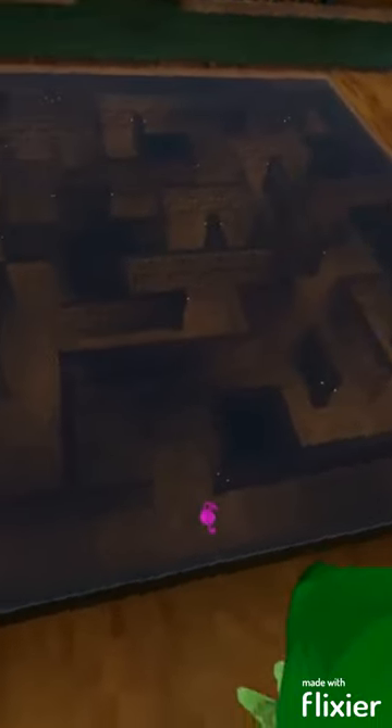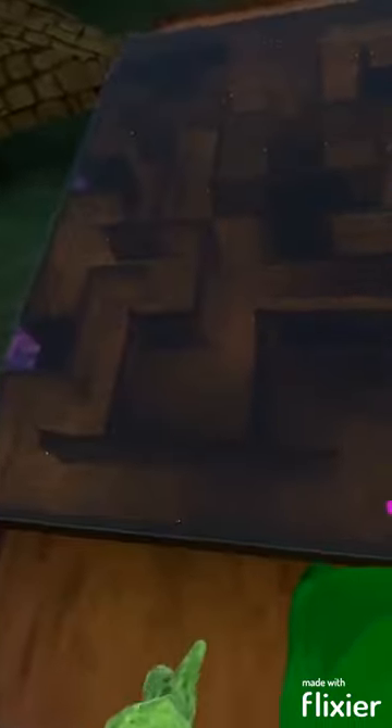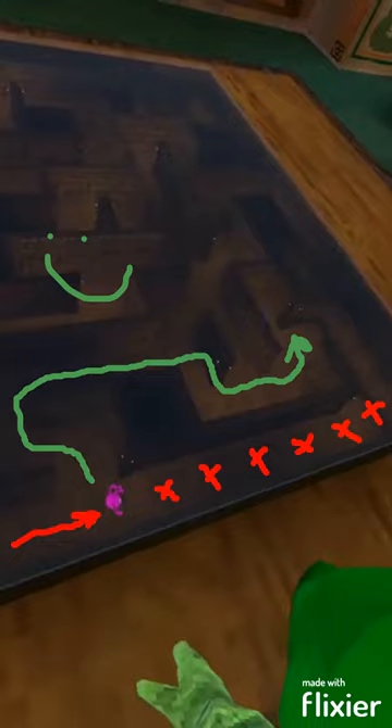But sadly, there's one problem. As you can see, the pink monster is stuck, blocking the hallway completely and keeping me from making it to the blue monster. But lucky for me, with a little bit of luck, there is a tiny little place where I can slip past and still make it.